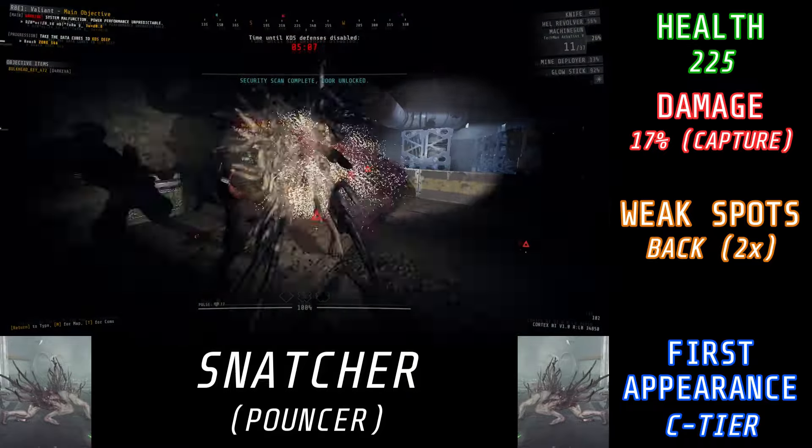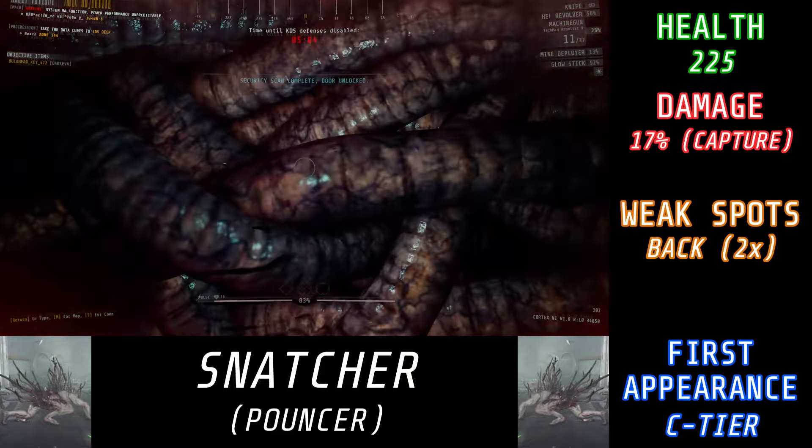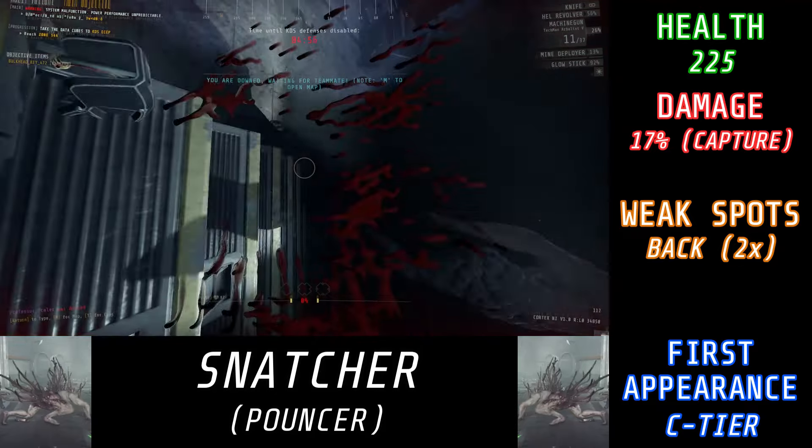But be a little bit careful, because if you shoot too much, there is a chance you might accidentally hit your teammate as they're getting dropped off. So make sure you're doing damage quickly, but don't be too trigger happy, otherwise you might be killing more than just that Snatcher.